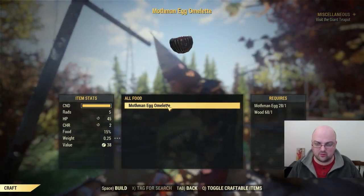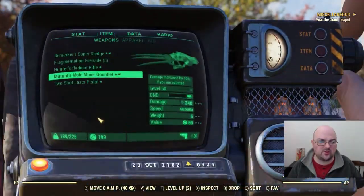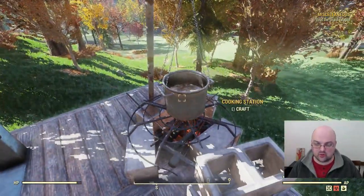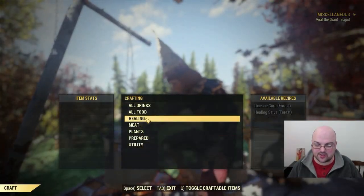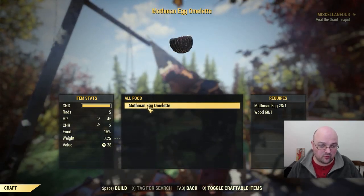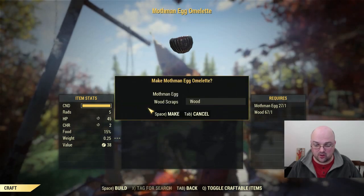Now we'll go ahead and cook. Go to food, then mothman egg omelet — as you can see, the value is 38 caps. The mothman eggs themselves are only worth 15 caps, so you're more than doubling the value just by cooking them, and that's with no special trade perk cards or anything. These also give you 45 HP when you use them, 15% food — which is better than most meats — and plus 2 Charisma.